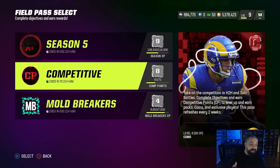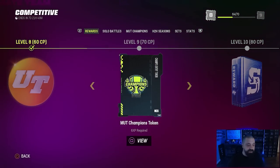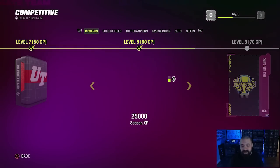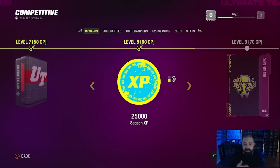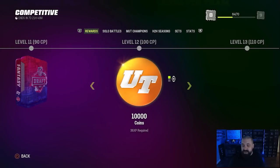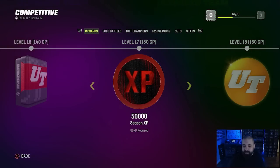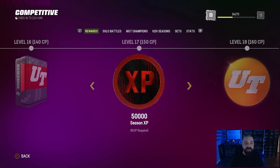There are different ways to level up through the Season 5 field pass by earning XP in the Competitive Pass and the Mold Breakers field pass. If we jump over to the Competitive Pass it works the same as it has all year. Scrolling through the rewards there's packs, coins, strategy items, and XP. At level 8 you get 25,000 Season XP toward the Season 5 field pass — don't be discouraged by the logo, EA is just slow on updating this, but it will give you Season 5 XP. At level 12 there's another 25K reward, and at level 17 you get 50K — a really nice boost I earned on my no-money-spent squad last night, which jumped me up to level 13.